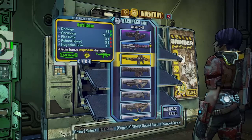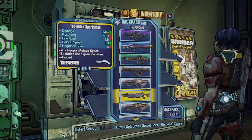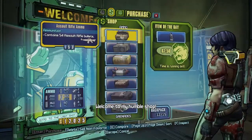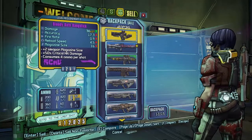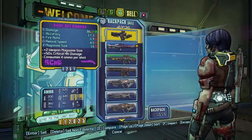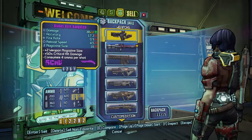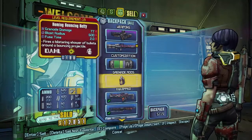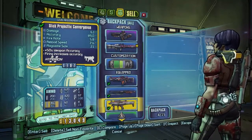I wish that didn't have explosive damage on it, I really wish it didn't. What can you do - sell it. Is that the one that I'm... I don't know, I don't want that - ah fuck I do want that. Corrosive and explosive - yeah I'm gonna get it. I don't want those others.